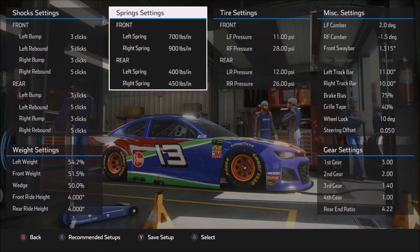Moving on to the spring settings: 700 and 900 in the front, 400 and 450 in the rear. The front springs are a little bit softer than I normally use. Normally I will have either the left front or the right front at 1,200 pounds — the max spring you can use in the front of the car. But here I like a little bit softer spring. 700 and 900 is about as stiff as I like to run here, simply because of the heavier braking on corner entry. A little bit softer spring seems to contain that and give you a little bit more front grip on corner entry.